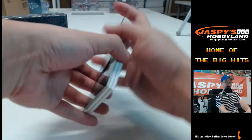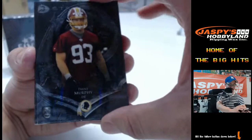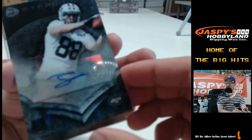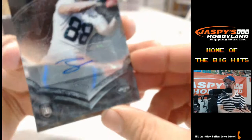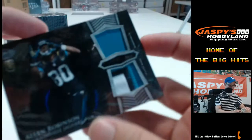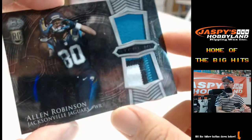Alright, last one and then Five Star — Mixer 1 will be over. Mixer 2 is available if folks are interested. Numbered to 75 for the Lions — Coran Reed. Jason Morrow autograph for the Jets — gotta have Jason Morrow. Last one for Bowman Sterling, then we'll do Five Star. One-two-three color dual patch, Allen Robinson, Jacksonville Jaguars.